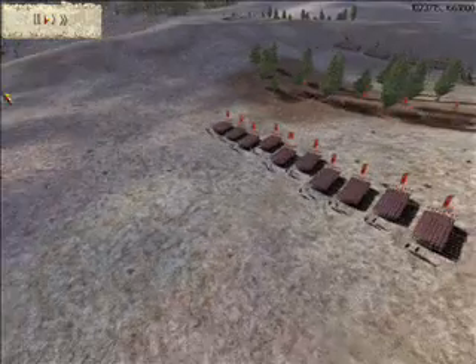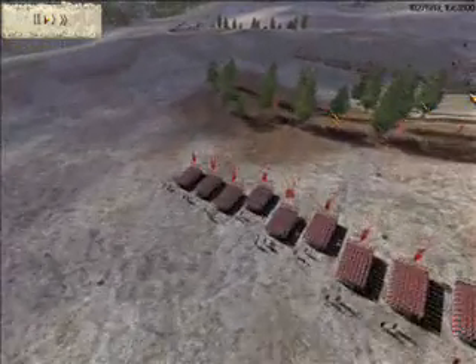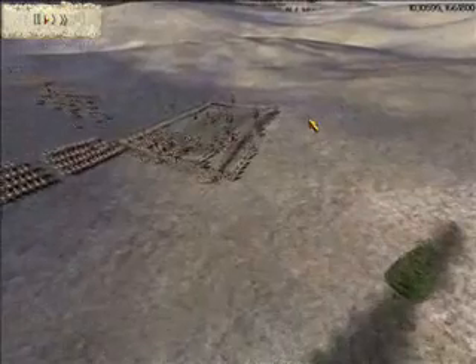I'm Phoenix in Year 33 and I'm going to show you how to take out a box formation by a Greek faction. I'm going against E-Dog, he's playing as Macedonia.